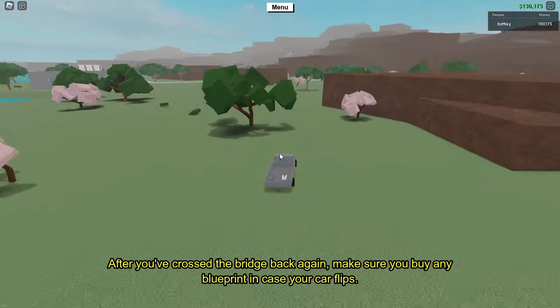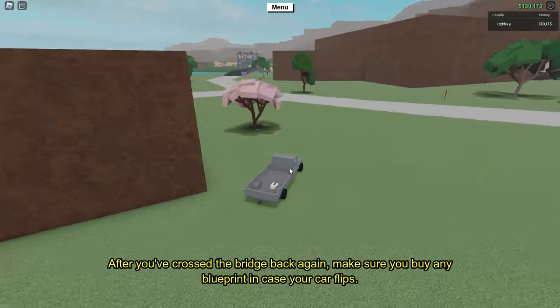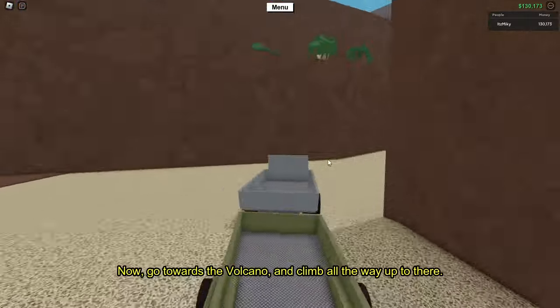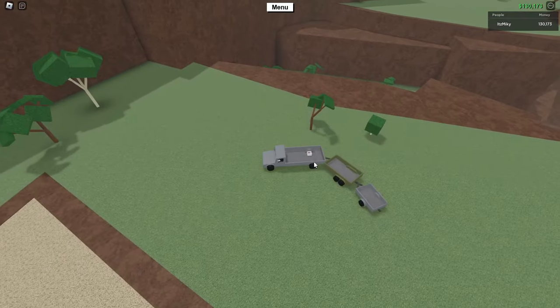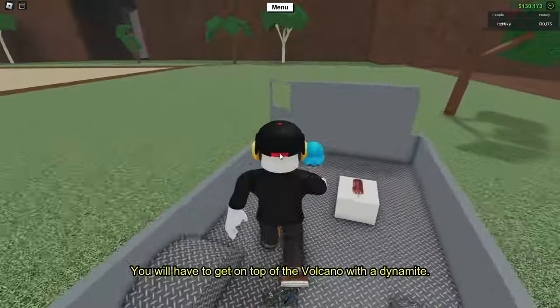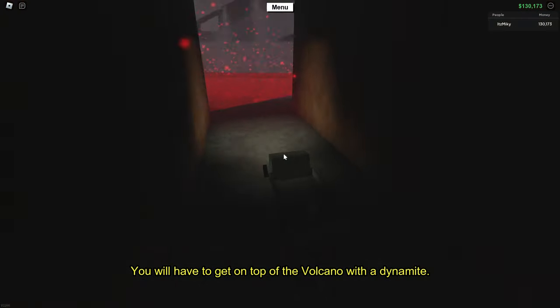Once you've done that, head back towards the main biome. After you've crossed the bridge back again, make sure you bind blueprint in case your car flips. Now go towards the volcano and climb all the way up to there. When you get up here, leave all your trailers in this place.